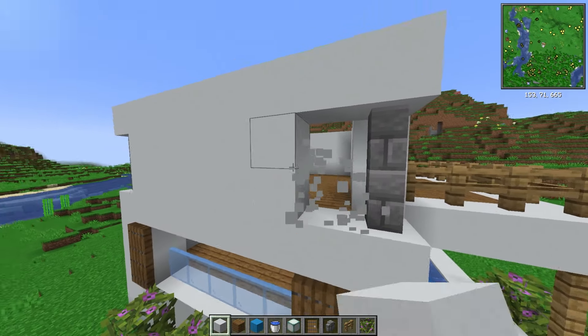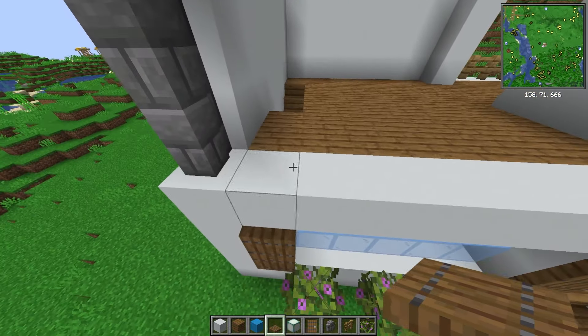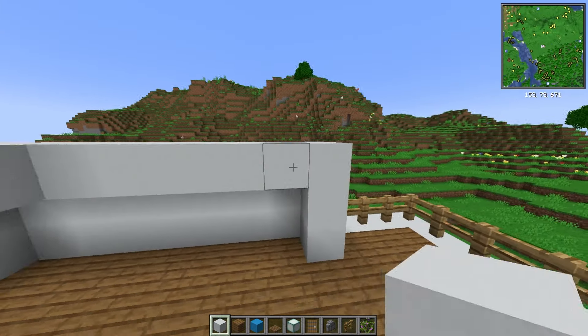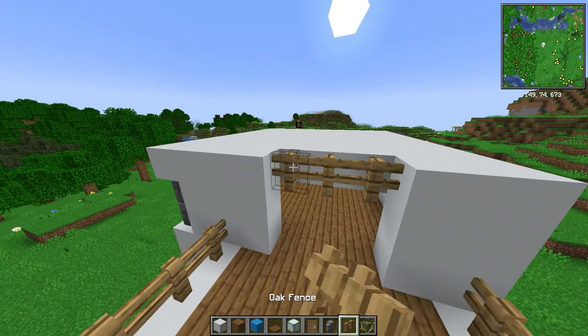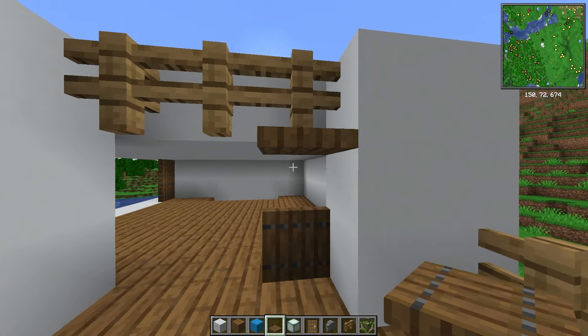Then we're going to create a similar sort of window on this side of the house. Remove it all out and then pop in two spruce trap doors at each side — it's going to create a sliding window effect. With the window done, add yourself in your roof and bring it all the way around. Finish off the roof by adding in three fences at the top to give yourself a little bit of an eave; underneath these fences, add yourself in two more spruce trap doors.